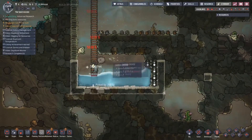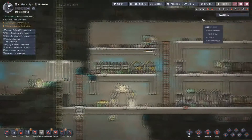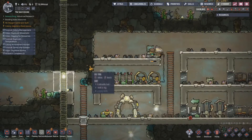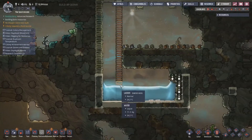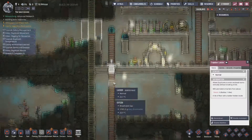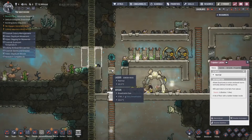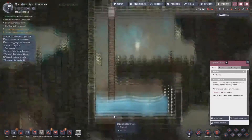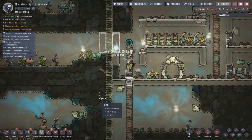Down here you can see the carbon dioxide just starting to pool. That's because carbon dioxide is a heavy gas — it's going to go down. Whereas the oxygen is going to flow up until it hits a lighter gas like hydrogen, in which case it will stop moving. That being said, this is the trapdoor ladder. They just go right up and down without breaking stride at all. And anything that falls on it just stops right there instead of dropping all the way down.